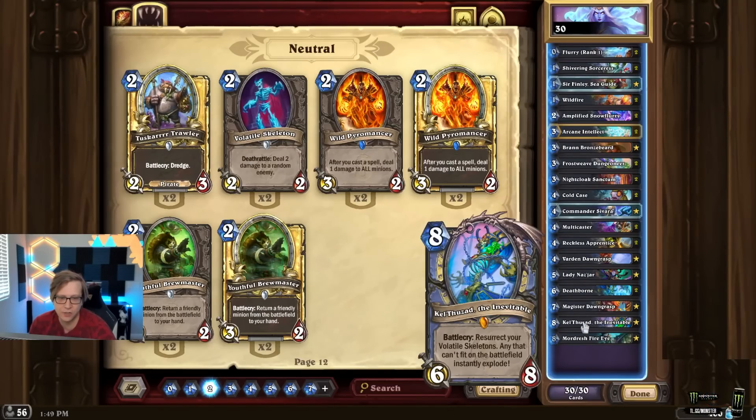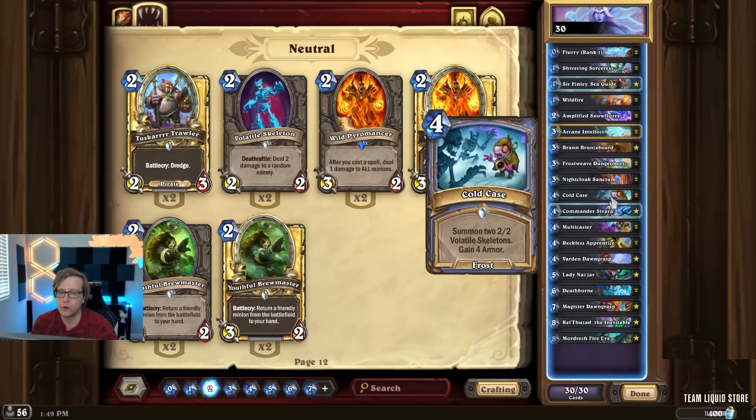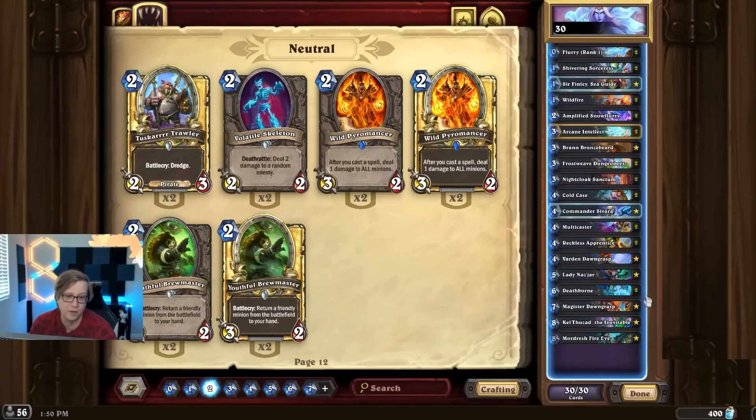The sources for Skeletons in the deck are important, so I'll go through them one by one. We get Skeletons from Nightcloak Sanctum — absolutely fantastic card, you always keep it in the starting hand. It's very good with freezing, and sometimes you might want to freeze your own low-attack minions situationally. Then we have Cold Case — four mana, spawn two volatile Skeletons. I tend to keep this in my starting hand too; it feels amazing to play on turn four. And then there's Deathborn: deal two damage to all minions, summon a 2/2 volatile Skeleton for each kill. This works very well when you already have Skeletons or your opponent has a lot of two-health minions.